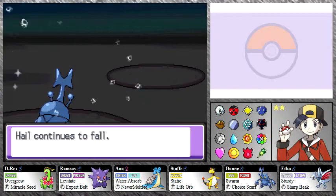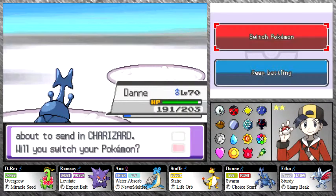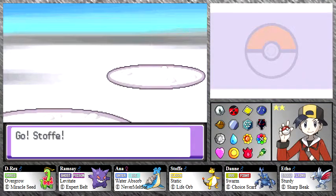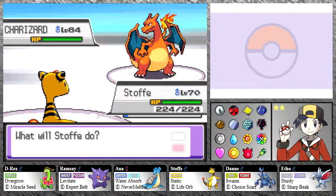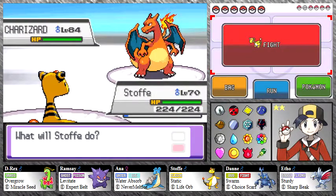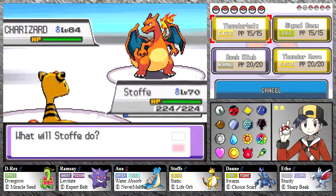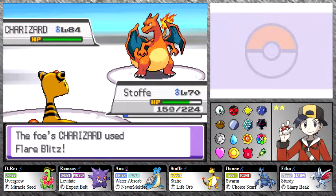I was hoping to get some Stealth Rocks up with Etho but I knew Etho would fall prey to the Volt Tackle from his Pikachu. Of course he sends in Charizard — who I didn't want. Charizard is quad weak to Rock and I don't have any Rock-type attacks except Stealth Rock, which would have taken out half its HP. So I'm bringing out Staffe to take him down with Thunderbolts — it has really good special attack, is fairly fast, and its stats are balanced as a starter Pokemon.